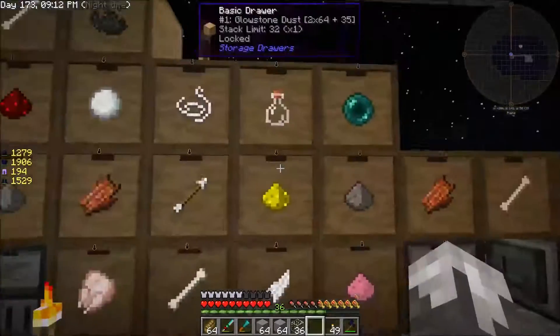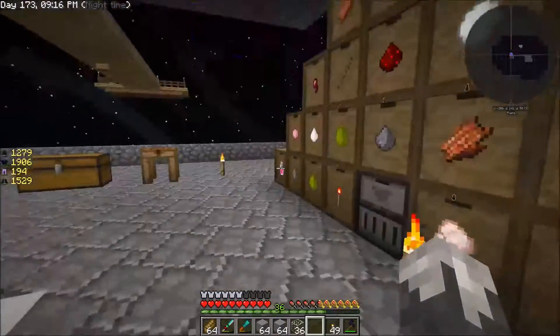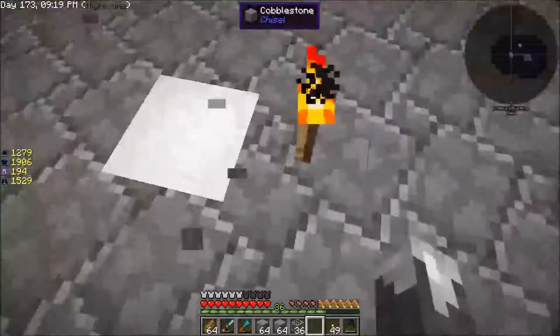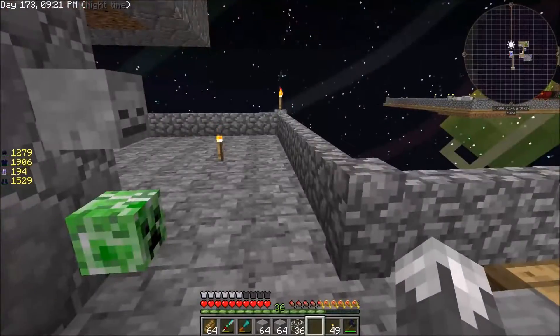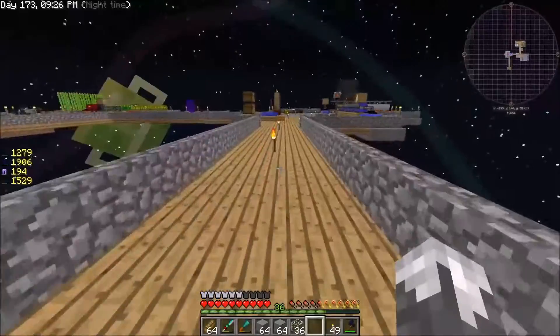The emerald upgrades are something you do get out of the legendary loot crates. If I get one out, I come over here and throw it on one of the drawers to give us some more storage space. Our next item of business - I have done some cleaning up.